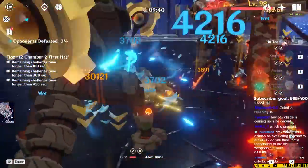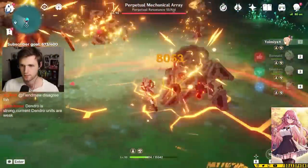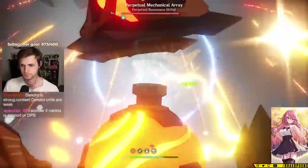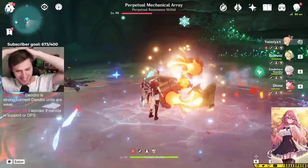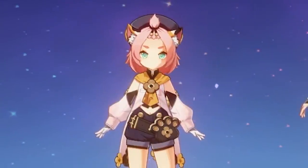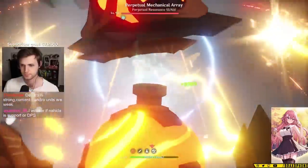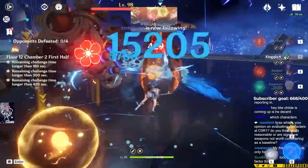A similar thing can be said for Diona in damage showcases. Since she's mostly played in freeze teams, you won't always use Instructor on her, but she has many set options and her personal stats are okay while her shield scaling is very high. If you build some HP on a four-piece artifact set, she still has a very strong shield. With her C6 buffing Elemental Mastery and Instructor on top, you could see very high damage if you triggered a melt. You can give Noblesse to someone like Bennett and give Diona Instructor, giving your team an insane amount of Elemental Mastery.